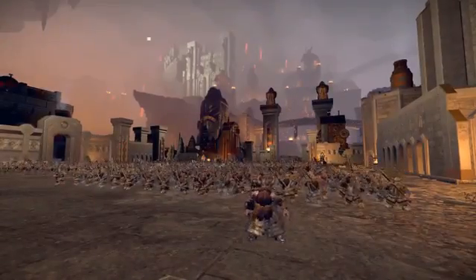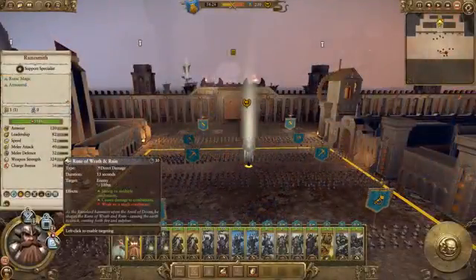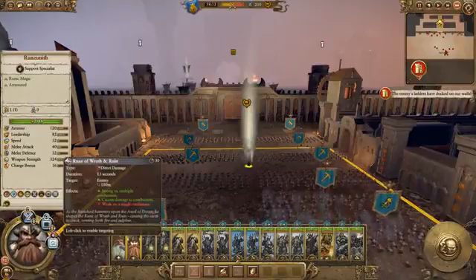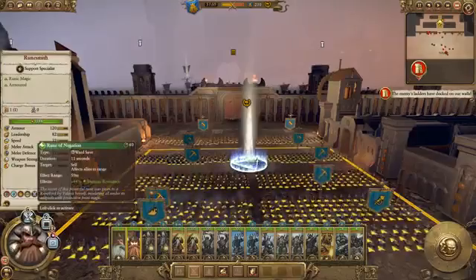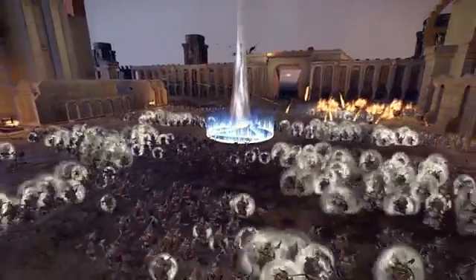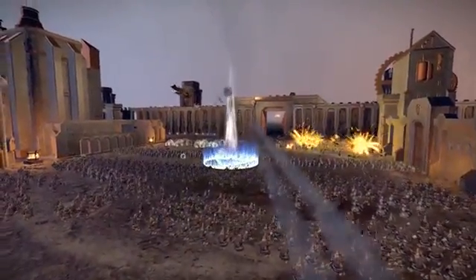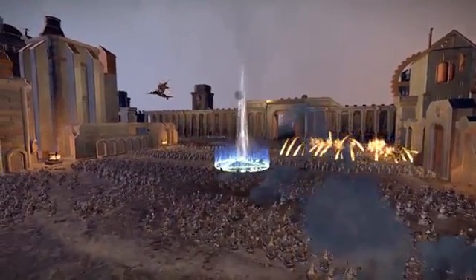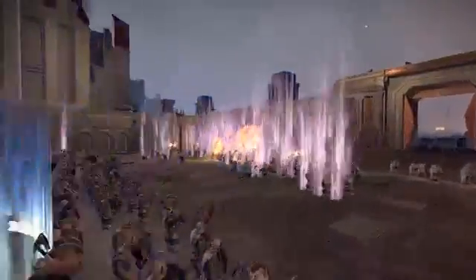Not all races in Total War Warhammer access the Winds of Magic in the same way. The Dwarfs, for instance, have a natural resistance to magic and are mistrustful of the dark arts. They rely instead on runesmiths who bind the Winds of Magic to create powerful runes which can be activated during a battle. Unlike the Winds of Magic, these runes never lose their power during a battle and can be activated after a small and brief cooldown period, making runesmiths an incredibly powerful and effective force on the battlefield.